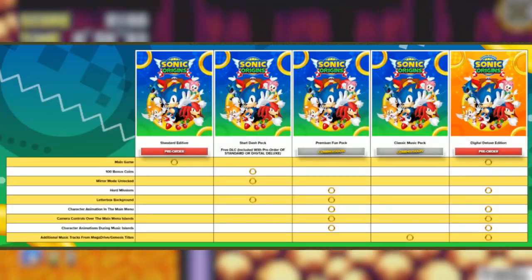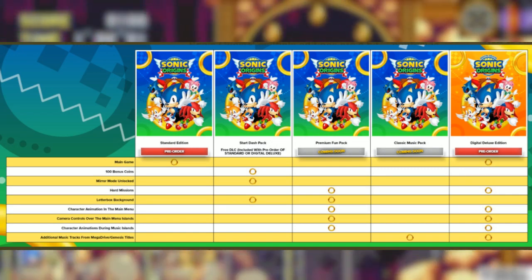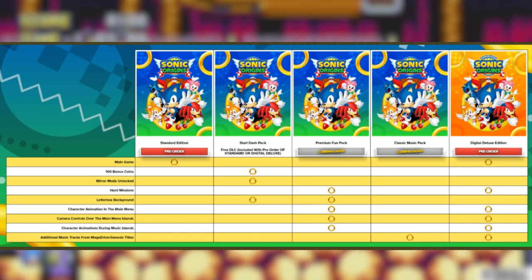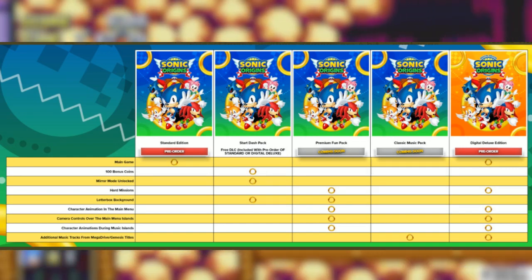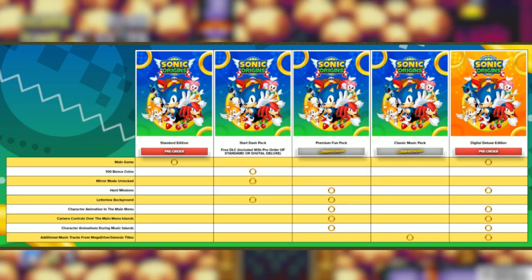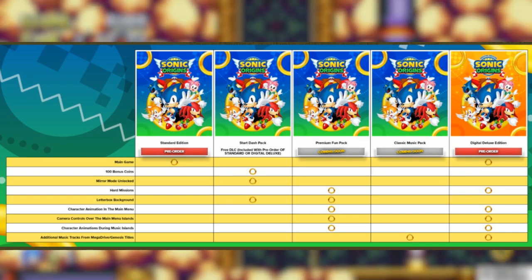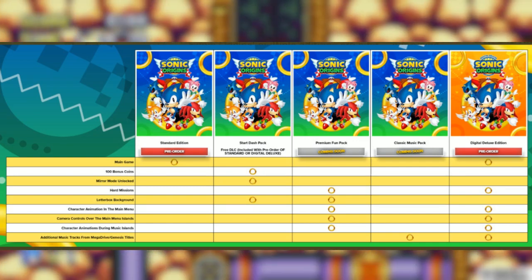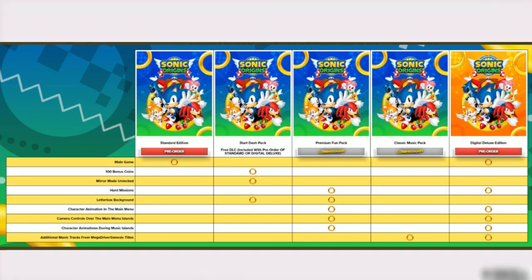Bear with me guys, this definitely seems like a lot to cover, and I apologize if the image quality did not come out that great. So, the Standard Edition, which we can pre-order right now, includes the main game and nothing else. And now we have the Start Dash Pack — it's free DLC included with pre-order of Standard or Digital Deluxe. We'll get 100 bonus coins, mirror mode will be unlocked, and we'll have the Letterbox Background.